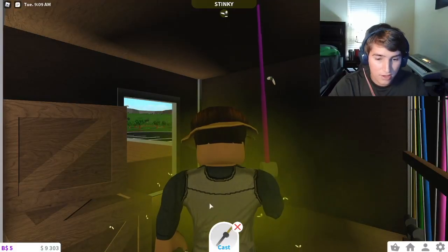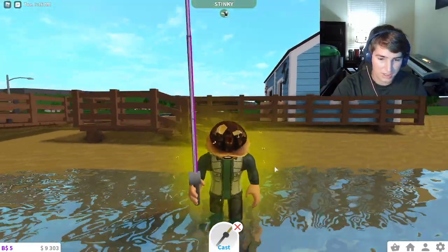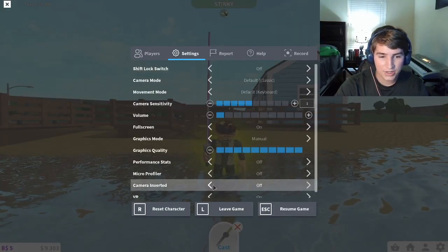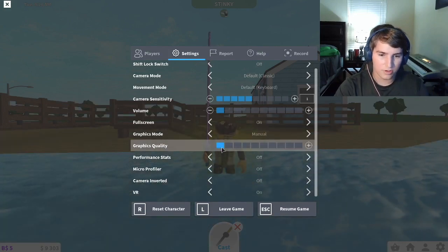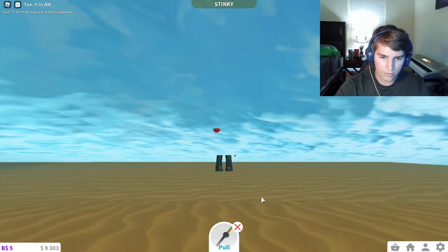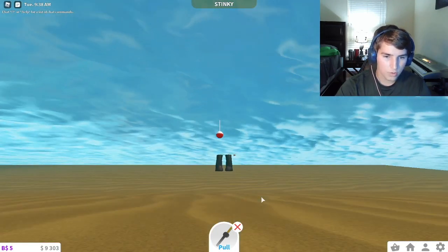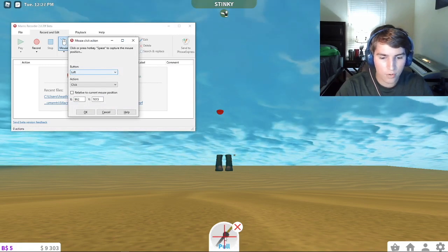Six hours later — make sure it's daytime before you start this method. I also recommend turning off party invites and making your health go as low as it can so you don't get notifications to get your mood up in the game. Once you have Macro Recorder running on your PC, go onto Blocksburg, go down to the beach, and get in the water just a little bit. Then go to Settings in Blocksburg, put your graphics quality on manual if it's on automatic, and make it all the way down to the lowest setting. Once that's done, cast out your bobber.